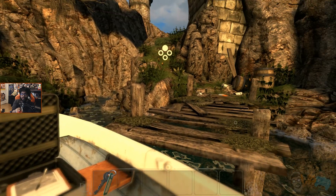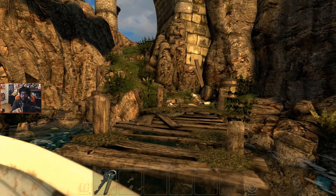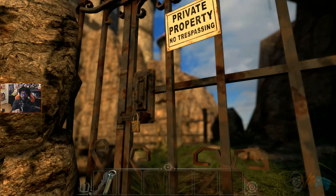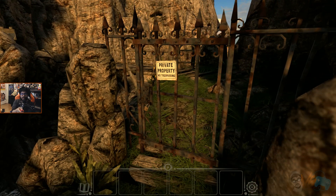So we closed it and now I click here. It's like Myst. So it's like highlighted for me just so we don't get super crazy stuck. Private property, no trespassing. Well, I got keys! Can I drag it on there? This is a really sick way to play. I like it a lot.